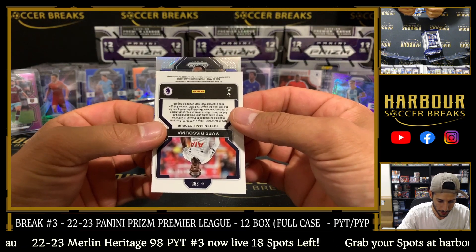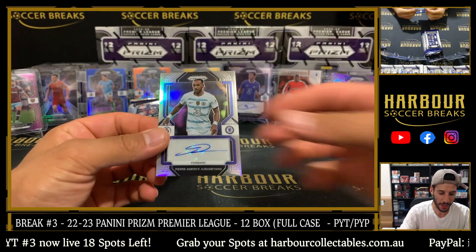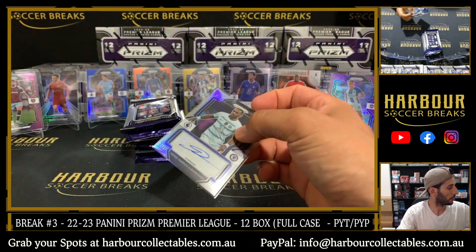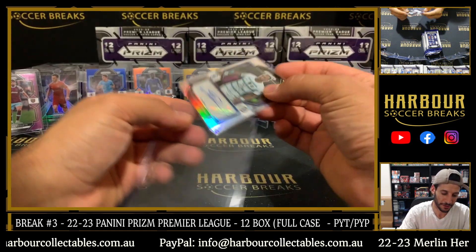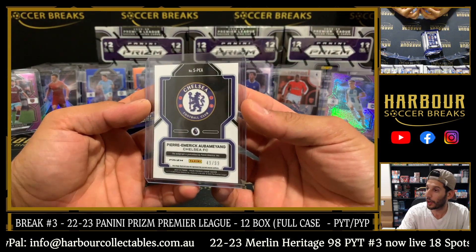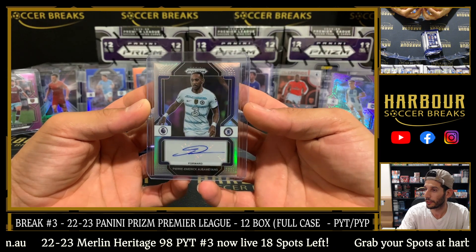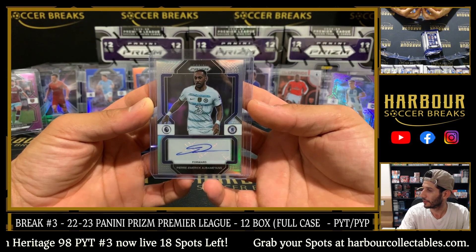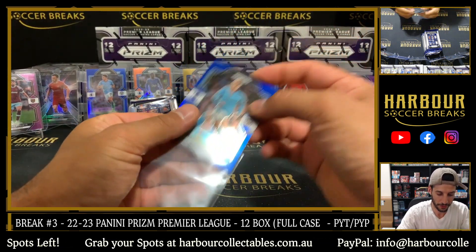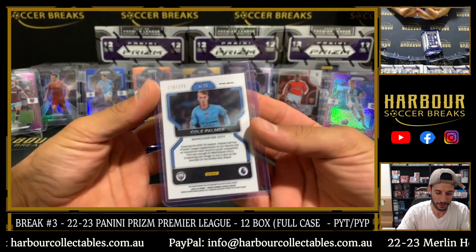Who is it going to be? Is that Aubameyang? Pierre-Emerick Aubameyang, playing silver for Chelsea. I still feel weird seeing him in the Chelsea colours — does anyone else? That is 49 of 99, going straight to the Chelsea others, Mike Tracy. Nice hit Aiden — it's a really nice card. Who doesn't love a colour match? Nice little Cole Palmer blue.